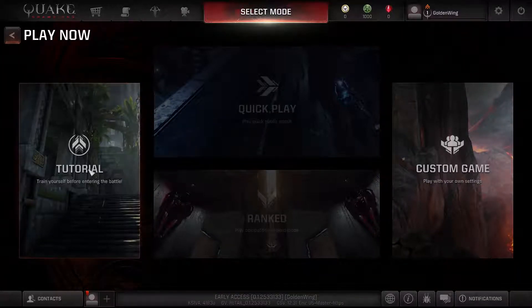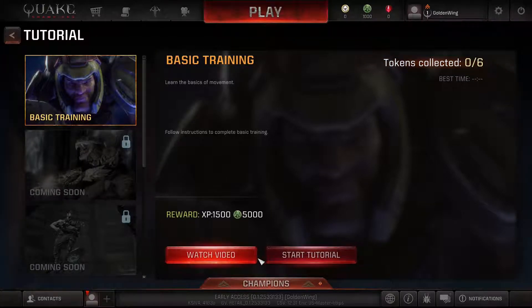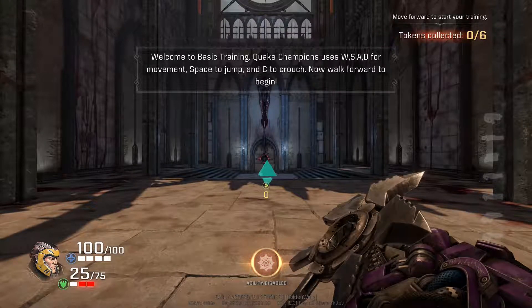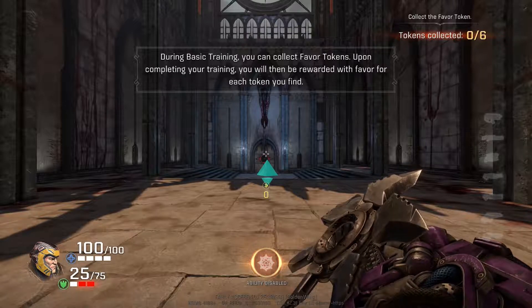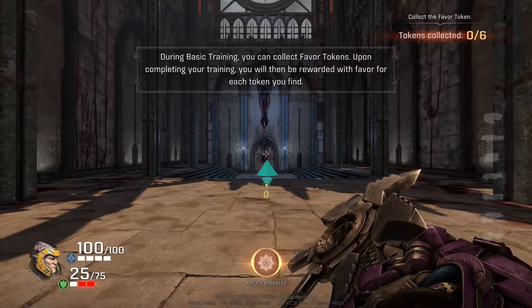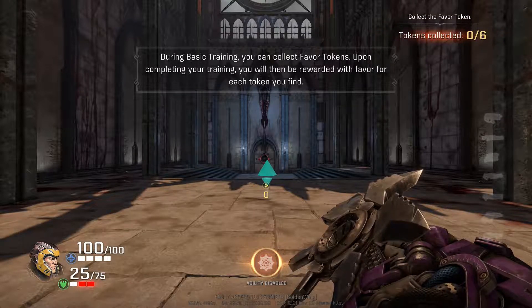Please finish the tutorial. Alright, let's play the tutorial. Basic training. You collect favor tokens. Upon completing your training, you will then be rewarded with favor for each token you find. Fantastic.